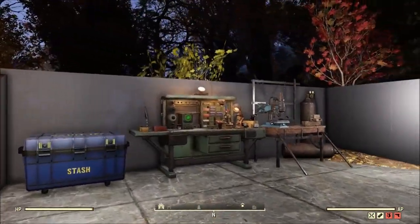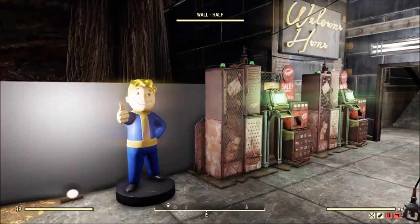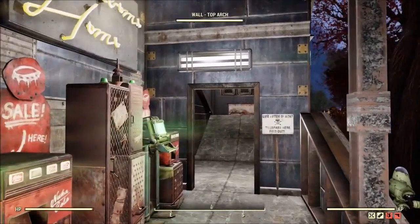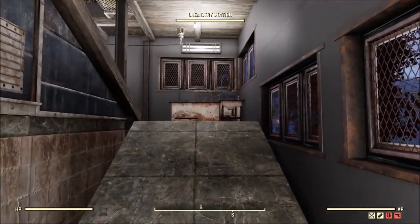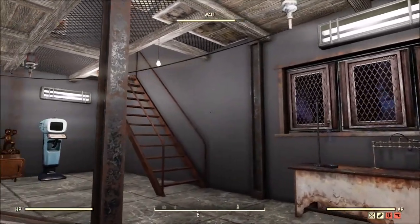He's got a couple of workbenches up here — a Tinker's workbench, weapon bench. Solid. And then we've got the vending machines sitting right out in the front of the camp so you can't miss them. Always a good idea. It gets really old going to buy stuff from people's camps and they hide their vending machines — I'll never understand it.